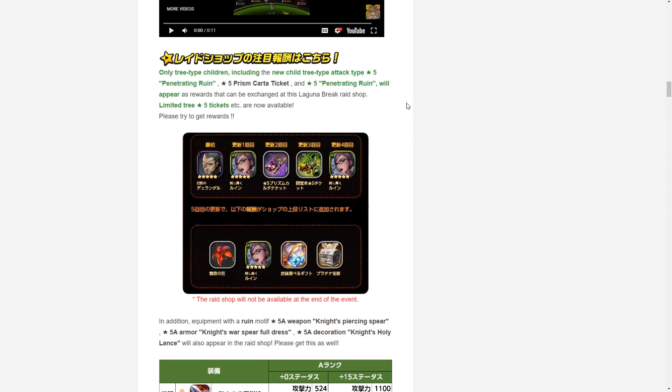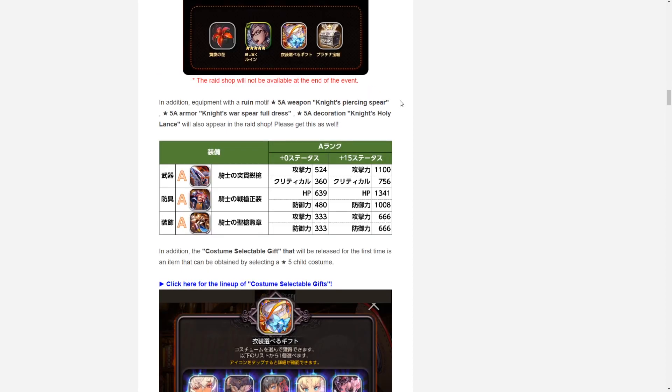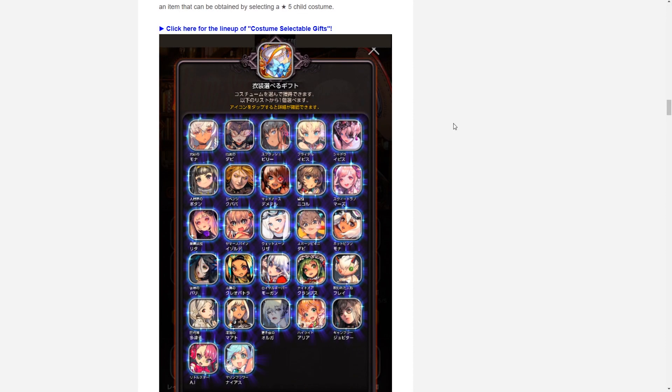For the final shop, Ruin appears again. Her equip set includes her five-star weapon, the Knight's Piercing Spear; her armor set, the Knight's War Spearful Dress; and her accessory, the Knight's Holy Lance.